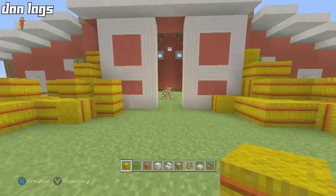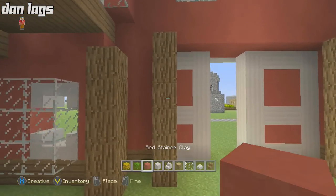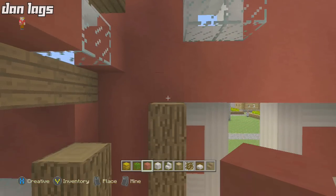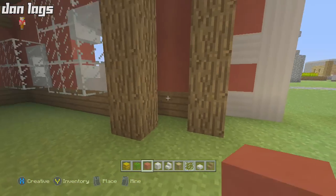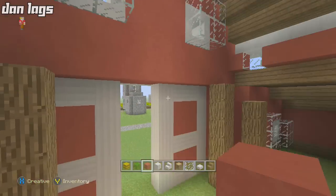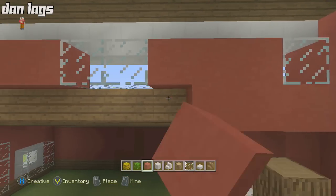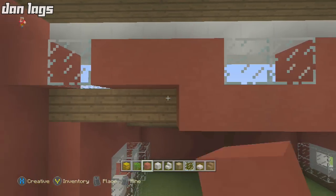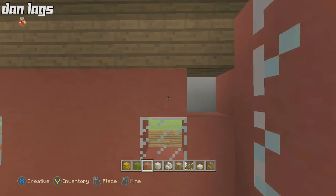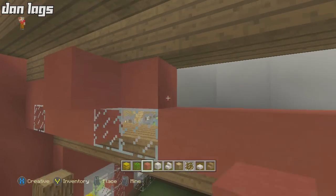Let's move on to the inside and work on the interior. I've placed some placeholder blocks already. Come one block away from the glass up here and two blocks down — place a pillar of oak wood, then one block up and one block away place another pillar that's one block shorter, on both sides. First, fill in some red stained clay above and below the glass we have on the sides.